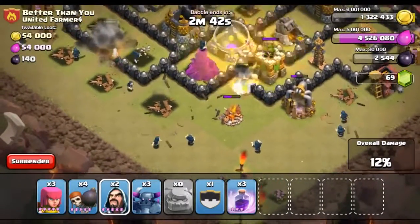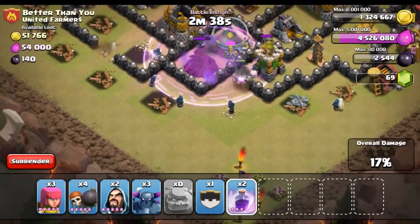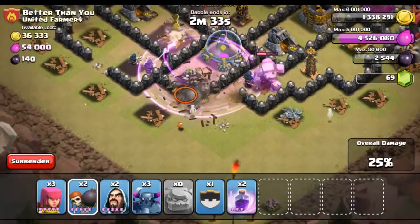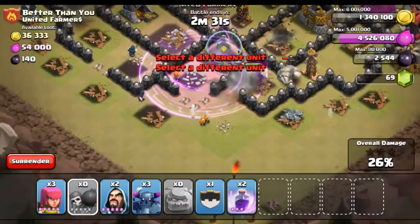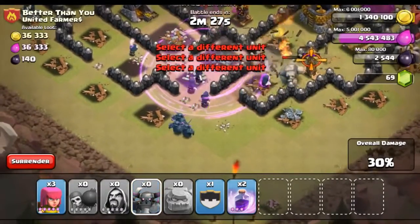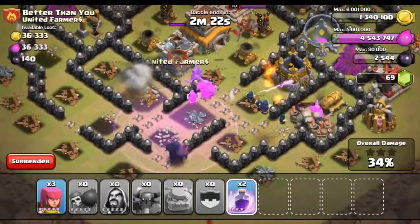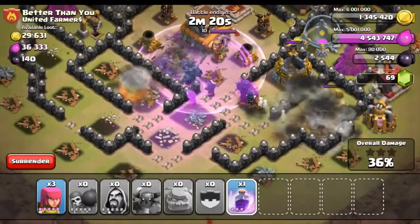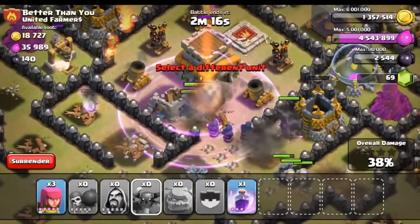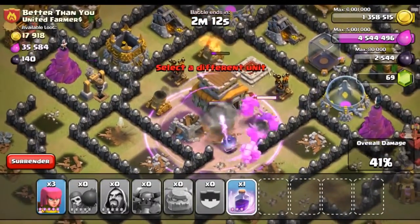That's looking pretty good — we'll keep a few of those wizards. Let's go ahead and rage the center, get those wall breakers going in there. Hopefully that golem can break through there. Now let's get all the rest of the wall breakers going in, the rest of that, throw in those PEKKAs — hopefully they go towards the center. Rage spell, we'll leave those archers for later. Looks like everything is going towards the center, so let's go ahead and drop another rage spell right there.